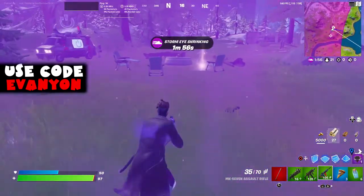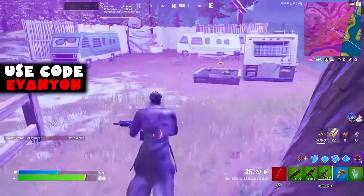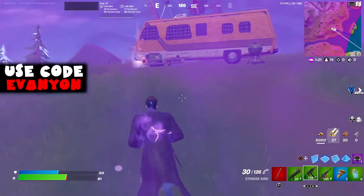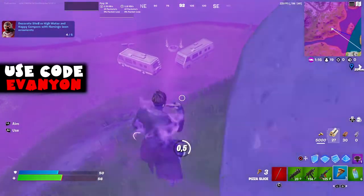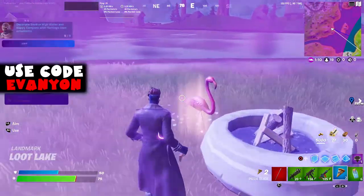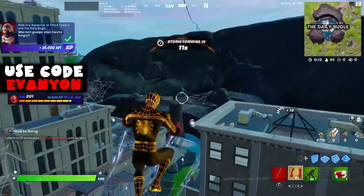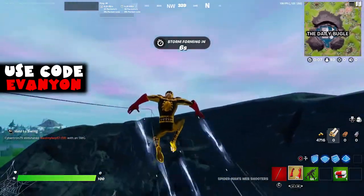From here we're going to a location near Tilted Towers where you need to get five flamingo ornaments. I believe there are eight around here and I found six. There are still two somewhere in this location, but it doesn't matter — you just need five. I didn't realize until editing that you can actually see them on the mini-map as yellow exclamation points, which makes it much easier. I couldn't finish this on the same match, so in another match I went to the Daily Bugle for another dumpster, which is part of the same challenge.